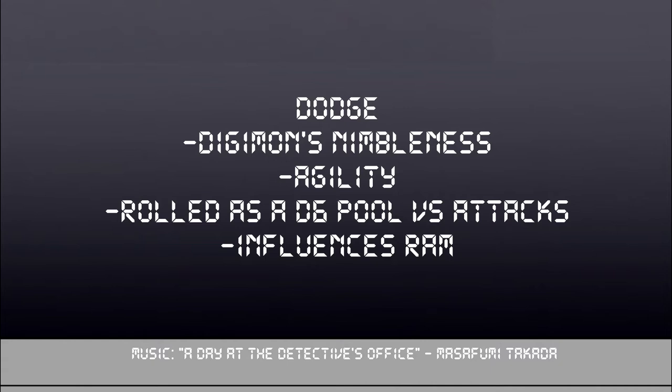Next up is dodge. Dodge is a further measure of your Digimon's nimbleness, as it affects agility in tandem with accuracy. In combat, like accuracy, you roll it as a d6 pool when your Digimon is targeted by an attack to try and avoid it. If you want to make a dodge tank, you can put points into dodge. Skewing your stats too much one way can be a bad thing though — having high dodge is good, but because of the nature of the dice, you can roll all 1s, 2s, 3s, and 4s and just not succeed on any of them. If you dumped armor, you're going to get turned into data.